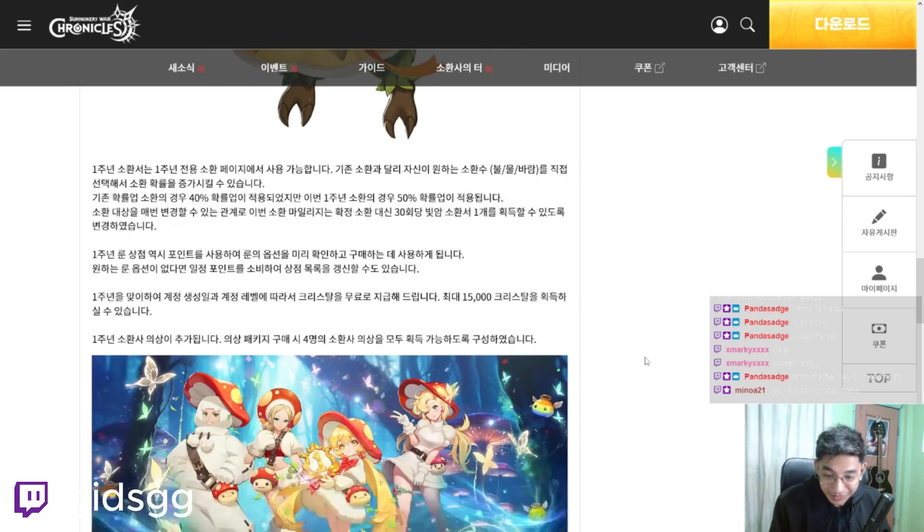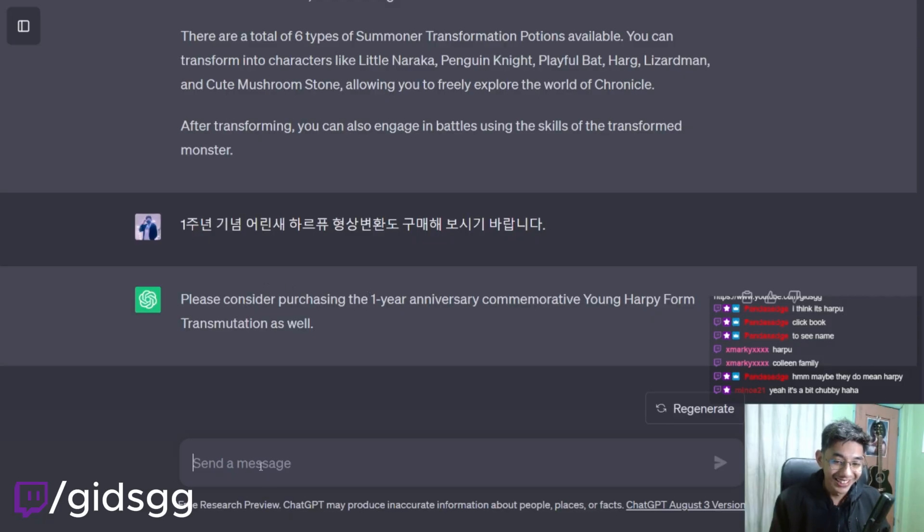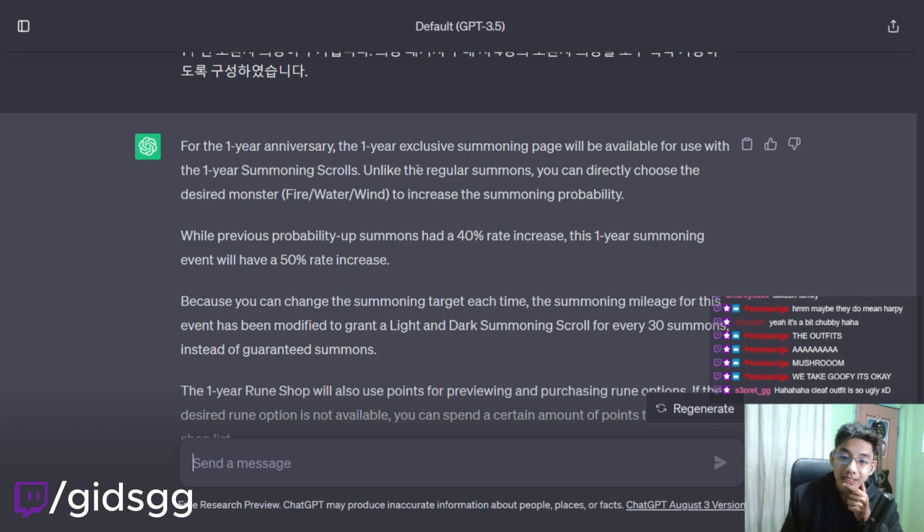And then what's this? Transmog costumes. Mushroom costumes. The Cleef one looks goofy. For the 1-year anniversary, the 1-year exclusive summoning page will be available for use with the 1-year summoning scrolls. Unlike the regular summons, you can directly choose the desired monster.